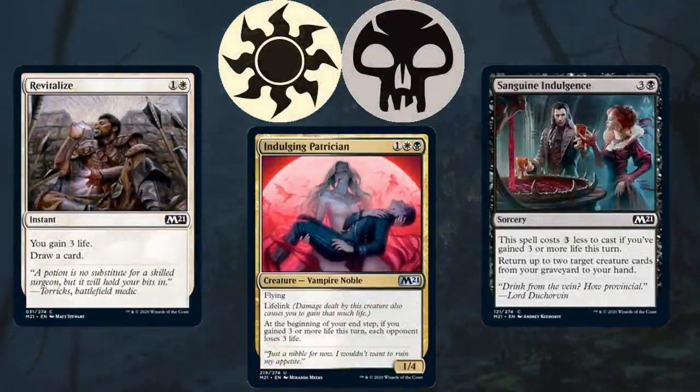Moving on to White-Black, we have a lifegain-based deck featuring the gold uncommon Indulging Patrician, which says at the beginning of your end step, if you gained 3 or more life this turn, each opponent loses 3 life. The white common Revitalize shines here — you gain 3 life and get your card back. In black, Sangwine Indulgence lets you return 2 creatures from your graveyard to hand for only 1 mana if you gained 3 or more life. Lifelink creatures and Tavern Swindler — which lets you pay 3 life, flip a coin, and gain 6 life on a win — help trigger your lifegain payoffs.